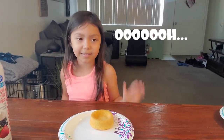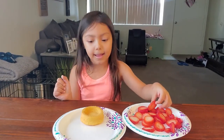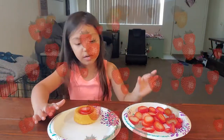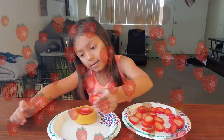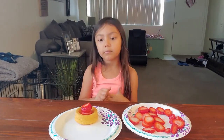First we take the shortcake and we get some strawberry slices — as many as you want, like that. Now we take the whipped cream.